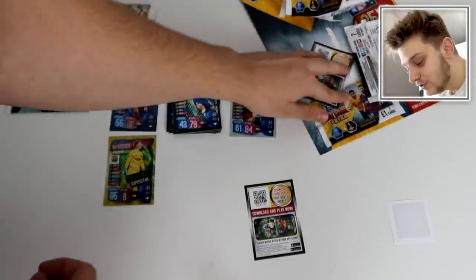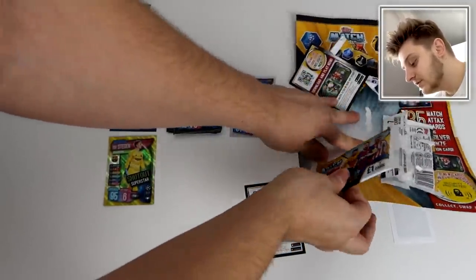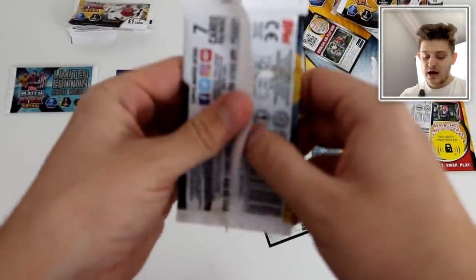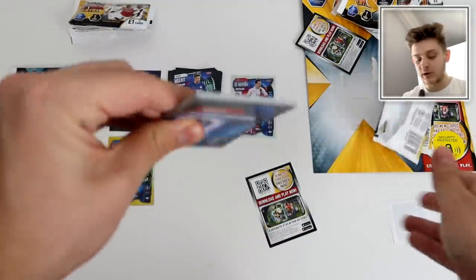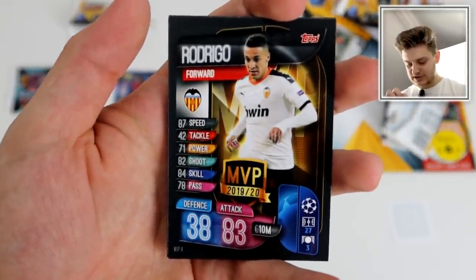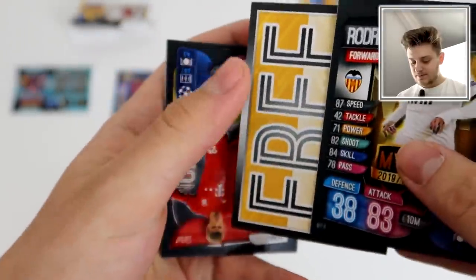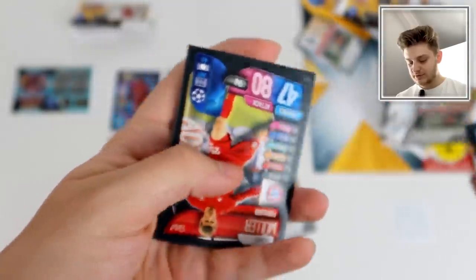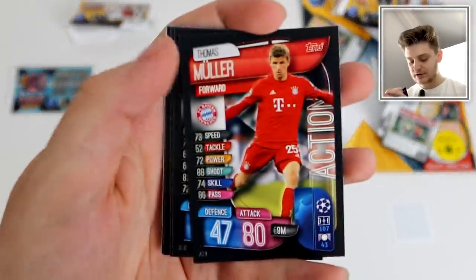As we move into the final normal pack — if you're new around here, make sure to hit that subscribe button for Match Attax Extra videos, adrenaline Excel videos, and sticker openings too. We've got an MVP card — that's the first one of these I've got. All the MVPs were shiny in the main collection. Then there's the code for that pack, and Thomas Muller Action — I believe we've got that one already.